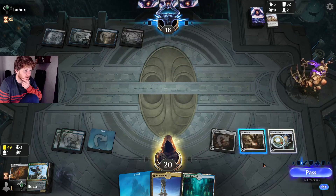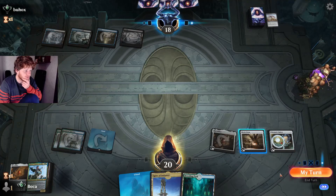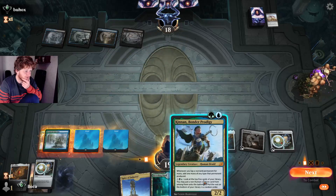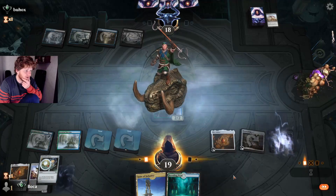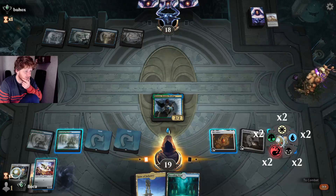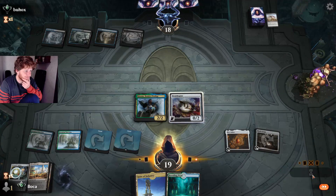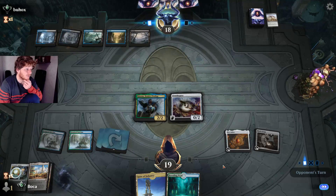If we play Kinnan we'll have five mana — if we can find Paradox Engine off the top. No Paradox Engine but Chromatic Sphere isn't terrible. We play Kinnan, sac for two, and got an Ornithopter out of it. Now if we can just untap...